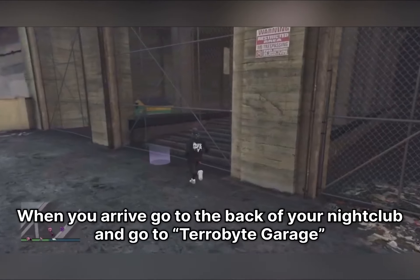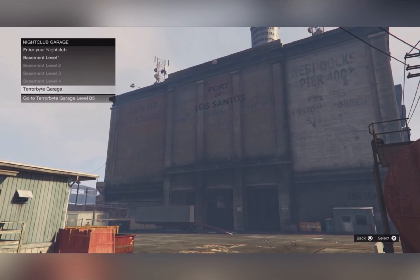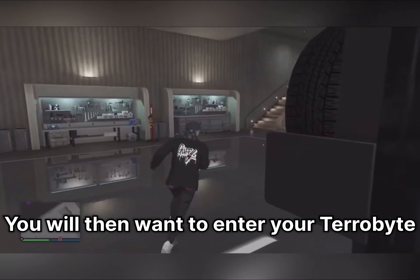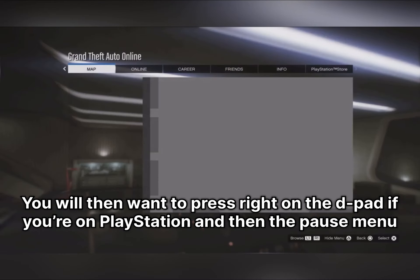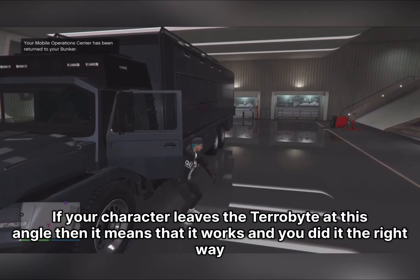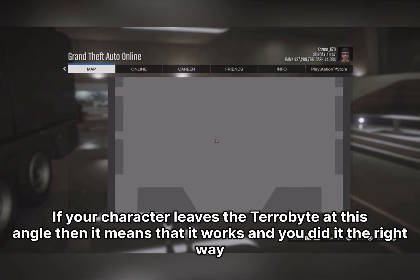When you arrive, go to the back of your nightclub and go to the Terabyte Garage. Enter your Terabyte, then press right on the D-pad if you're on PlayStation, and then open the pause menu. If your character exits the Terabyte at this angle, it means it worked and you did it correctly.